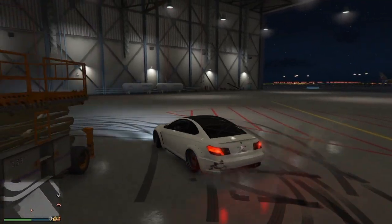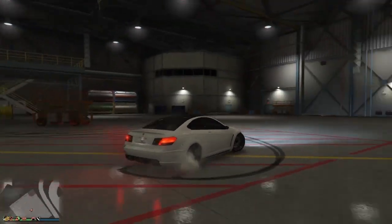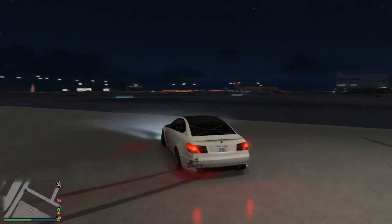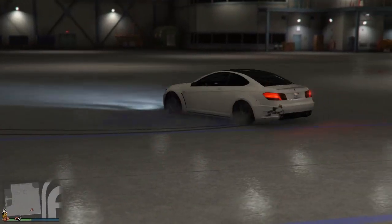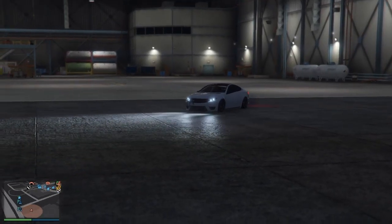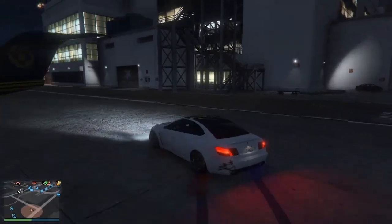When you're starting to drift this car, you might want to find some objects or just an open space to try it first. As you can see, we're just in the little hangar at the airport and the back end's kicking out really nicely. You just want to practice around a few objects, like at the back of the hangar — in this case I'm doing it around a plane.